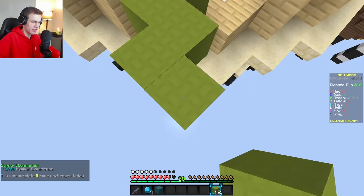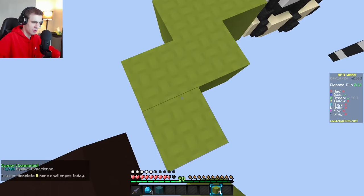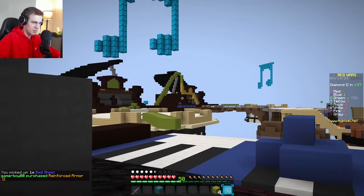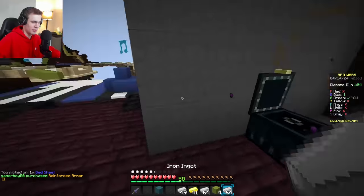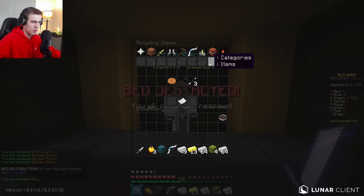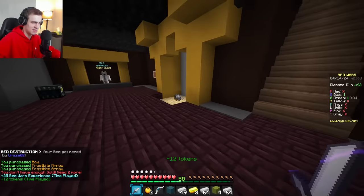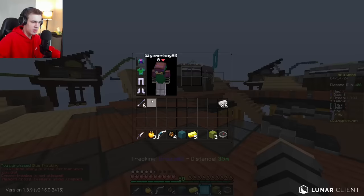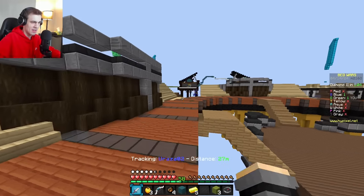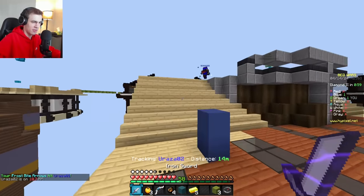It's only myself and blue left in the game, so this game went by really fast. I'm going to probably get their bed here — they only have wool and they're not around. I'm going to buy a bow as well as some Frostbite Arrows. These arrows are real expensive; I was only able to buy six. And you can only buy two purchases per game, so I have my six arrows. If I use all these, I just cannot get any more arrows after that.